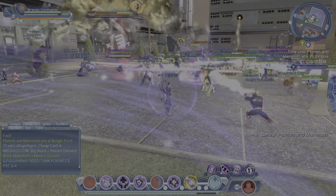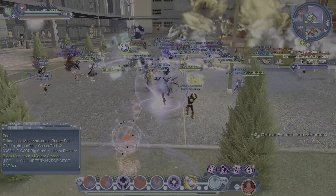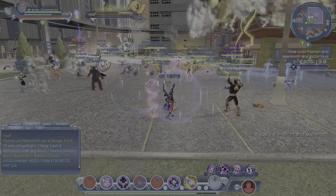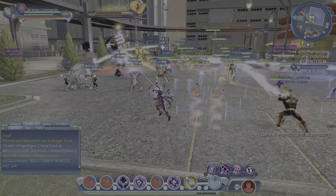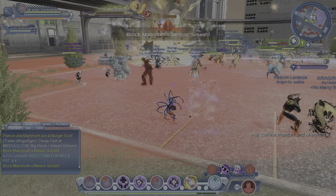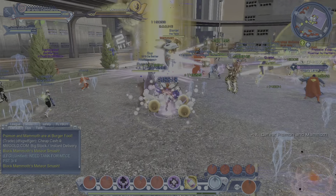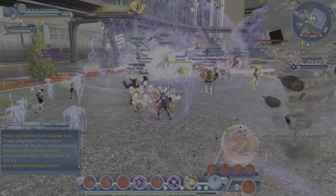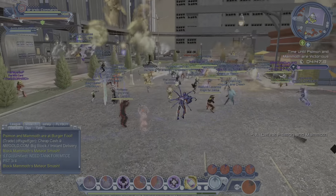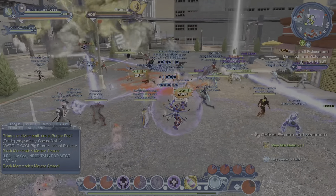Soul Well and Circle of Protection can be clipped. I feel this setup is the best way to handle the clipping. So right now, if you're in a raid, pop your priority group heal and all that good stuff. Put up Circle of Protection — you can clip that — and get your shield up.